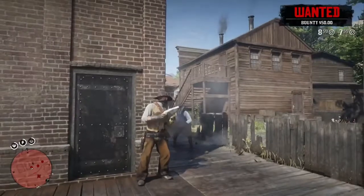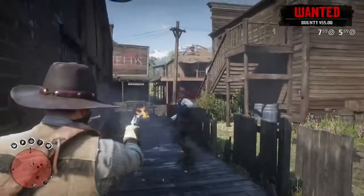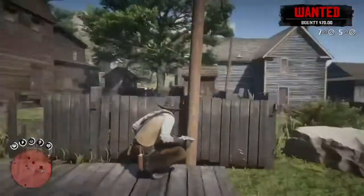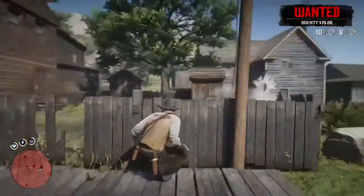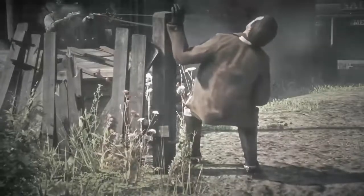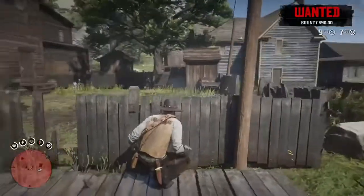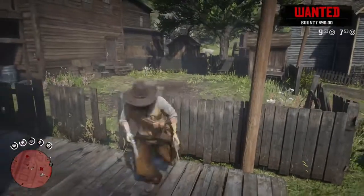There is a target lock in this game, so if they're close enough you can pull that trigger and lock on to them, and perform something that I like to call a bump shot. We'll go over bump shots in a minute. Today I am using several different guns — I'm using the Volcanic Pistol and Midnight's Pistol.